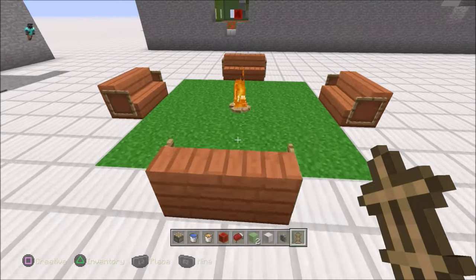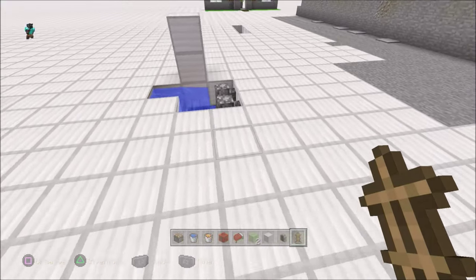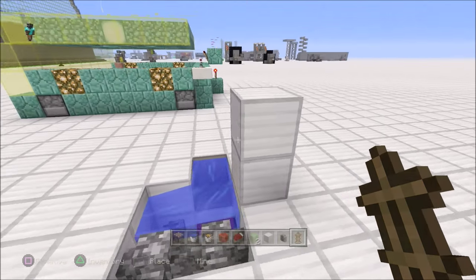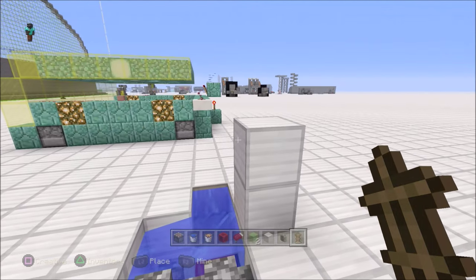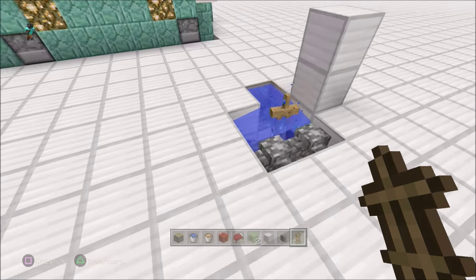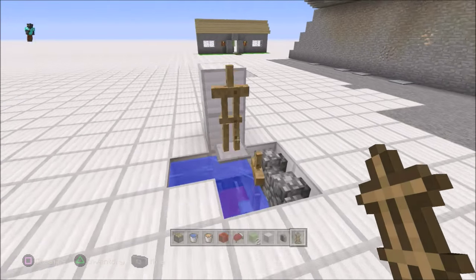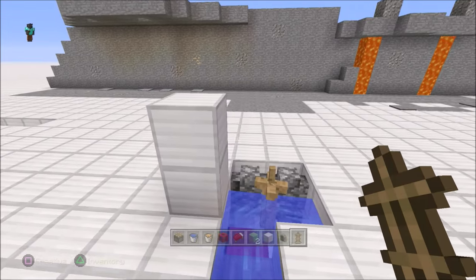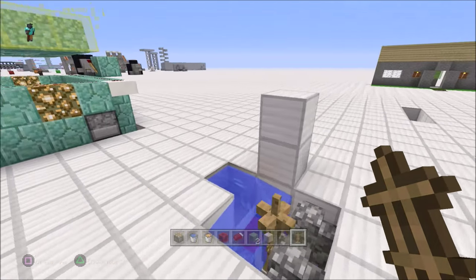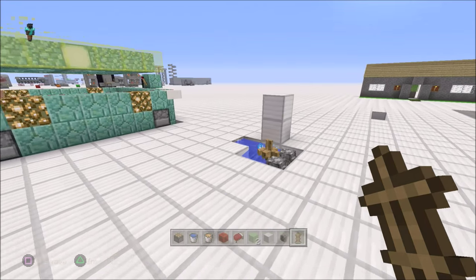Now we're going to want to put armor stands in the water. I used five on this one; you should use four or five. Your goal is to have them all spiral around, so the best way is to place them from as many possible angles. Put one in the middle, then one this way for the widest spread — and then we're missing one, so put one right there.